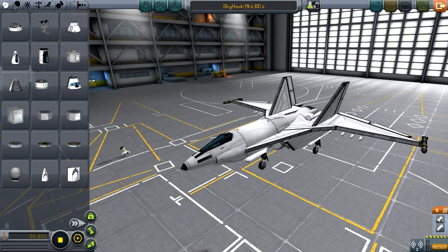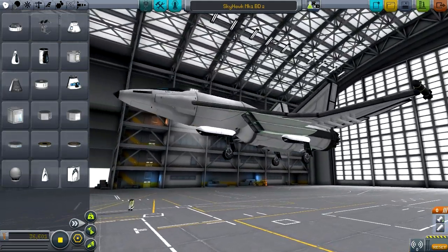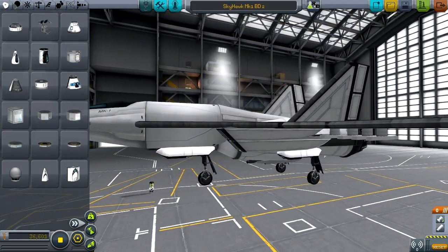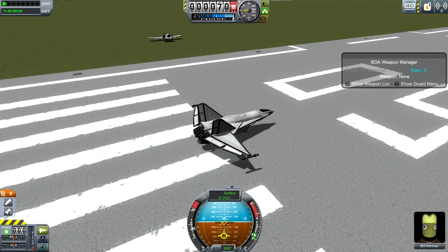Hello and welcome to Kerbal Sussram. You might remember the Skyhawk Mark 1, or as I called it, the unnamed super fast cruiser thing. It now has weapons on it, because I'm using BD Armory to weaponize some of my ships — and by ships, I of course mean planes.